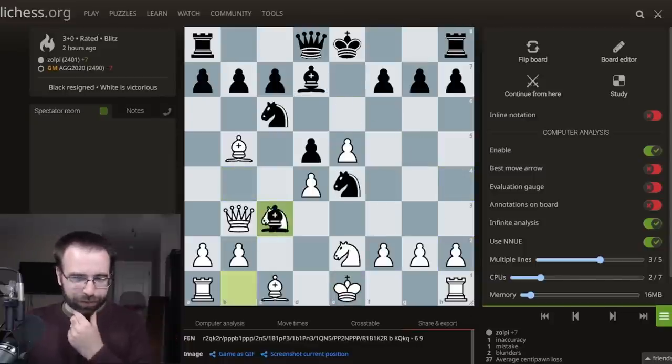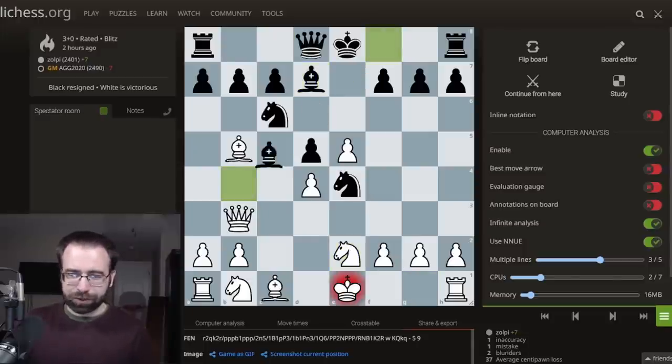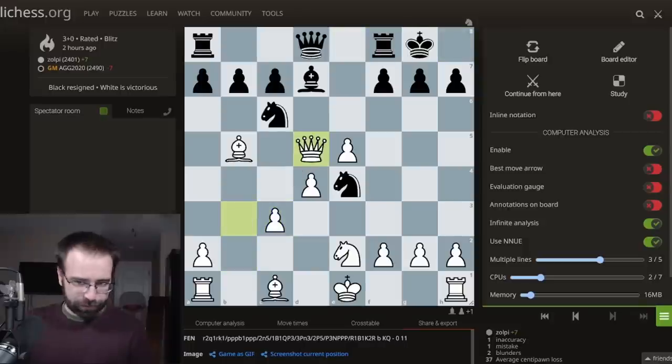Anyway, if you play Knight E2 here, if you resist taking immediately and see this as an issue and play Knight to E2, for some reason you will most likely get a winning position.